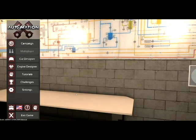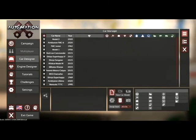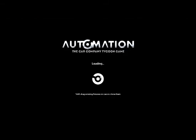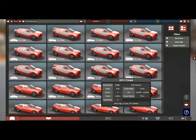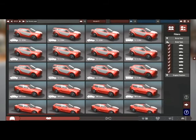I'm calling this the Triple L — the Luxury Ladder and Inline Challenge. What he wants us to do is create a luxury car with a ladder chassis — the worst chassis you can get — an inline-3 engine of a reasonable size, carb-fed of course, with coil springs in a big old SUV. This is going to be quite an interesting one to make, and probably even more interesting to port into BeamNG and have a drive later on.